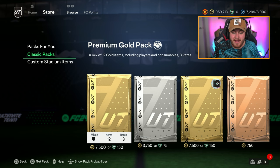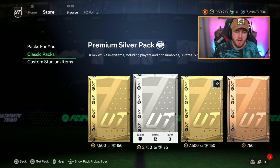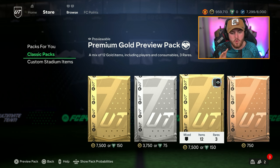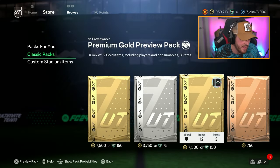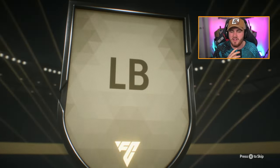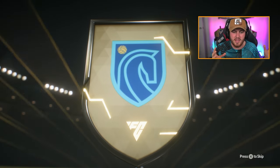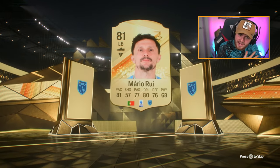A second option is just spending your points on packs. There are actually a few different ways to do this. At the start we'll have a classic pack section with premium gold preview packs, premium gold packs, premium silver packs and premium bronze packs. If you're going to open premium gold packs I highly recommend opening the preview packs — the odds are sometimes ever so slightly better, and you can get effectively one extra pack because if you get a bad preview pack with your last 150 points you can just not open it and open a standard premium gold pack instead and hope it's better.